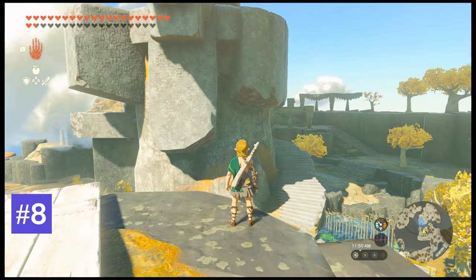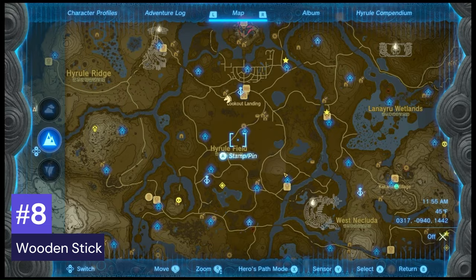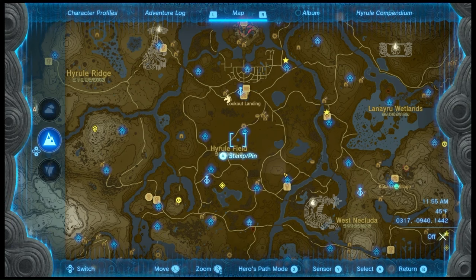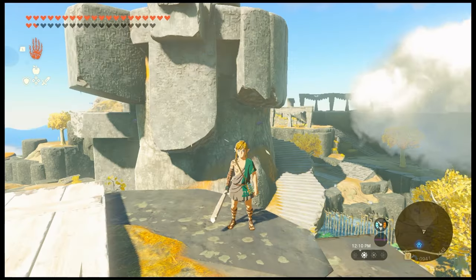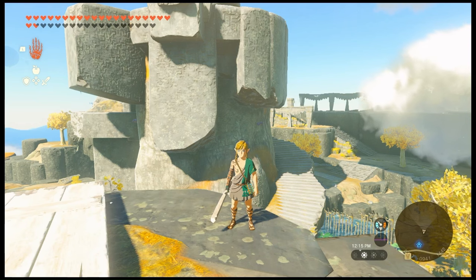Number 8: Wooden Stick. Typically found in locations where weaker enemies reside. It has 4 base damage and a durability of 12. It's a touch stronger than the Rusty Halberd, but it's lacking in range.